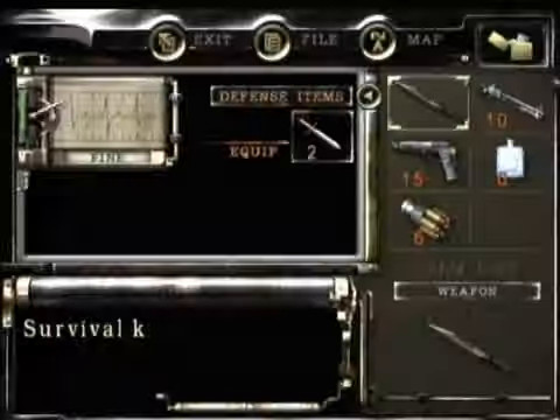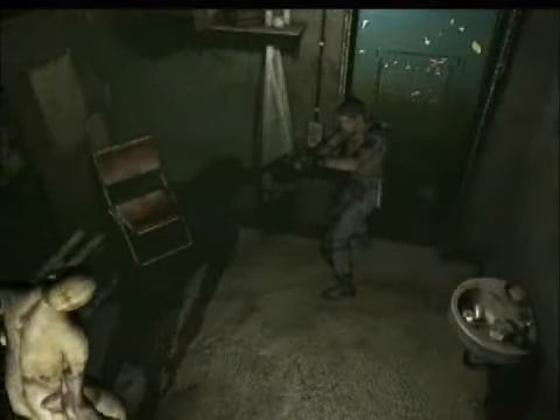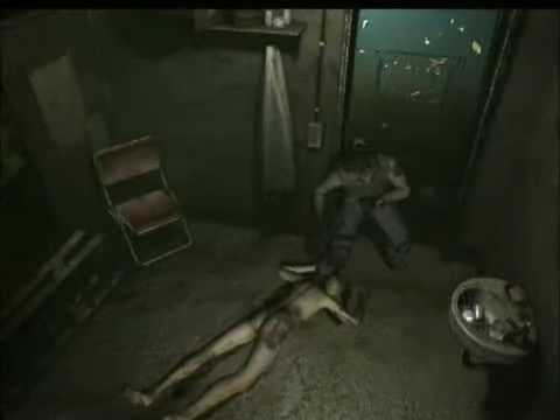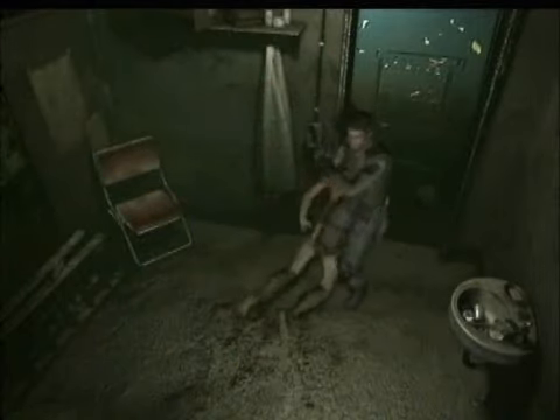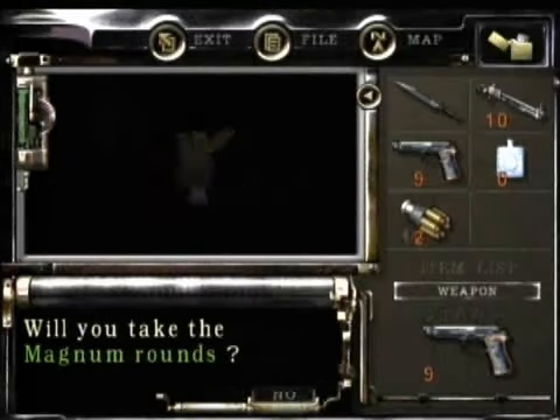Oh hello, a zombie! Naked zombie. Die! Ha ha ha, awesome. What's in here? More magnum rounds— maybe I'll have to start using the magnum more. An x-ray photograph— the skeleton structure isn't quite human.